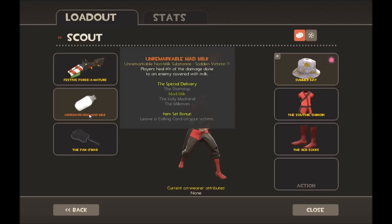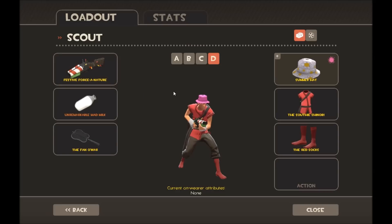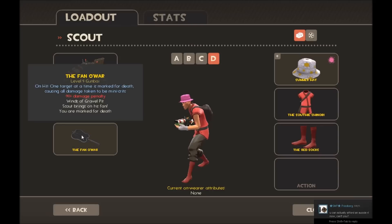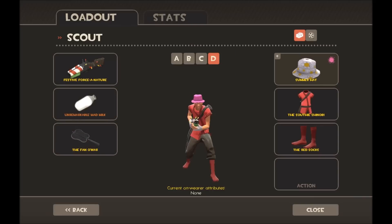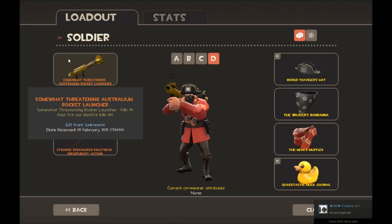For MVM I have the Festive Force of Nature, which can swap out between any gun really because you don't use your Scattergun all that much in MVM. Then Mad Milk and the Fan of War, which are basically the must-haves for MVM if you're playing Scout.